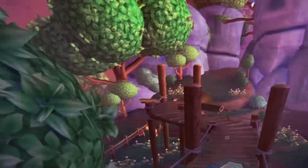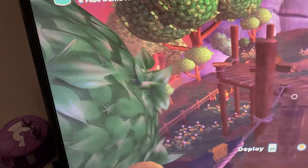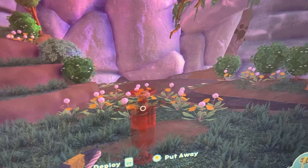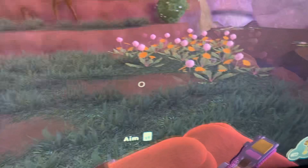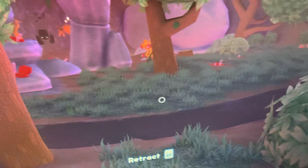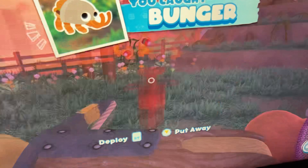So for the first one, there are two methods to get the Bunger, which is obviously the best Bugsnax in the game. I will be showing you the easier one because you should have been able to do the harder one in the main story. To efficiently catch Bungers, you're going to want to get your trip shot out. Just fire it at this bridge and then wait for the Bunger to come. And then you can catch him in your net. Pretty easy Bunger capture.